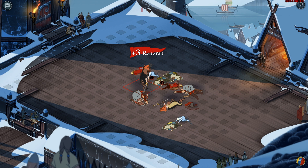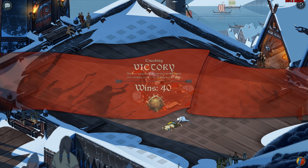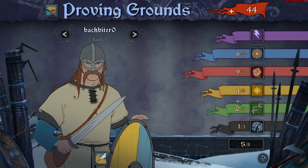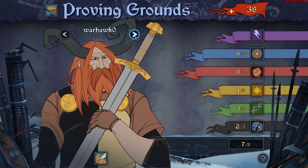Fortunately, each kill you make earns you renown whether you win or lose, so don't despair. Even if things are looking grim, go for that one extra kill. A win, however, will move you up the multiplayer ranks and improve the look of your banner for everyone to see. Back in the Proving Grounds, take stock of what you've learned. Should you have done more armor damage? Did your archer run out of willpower just when she needed it most? You decide how best to improve your strategy by upgrading each character individually.